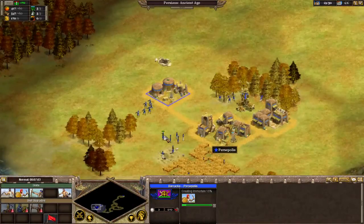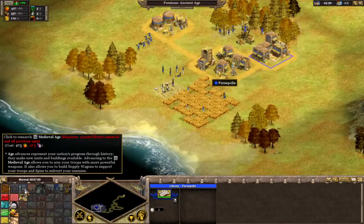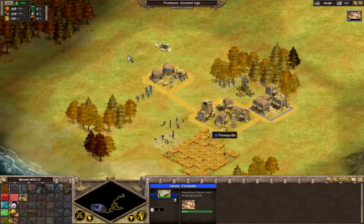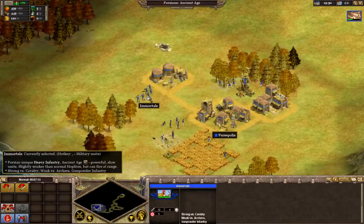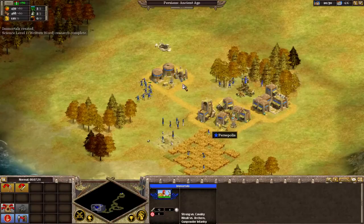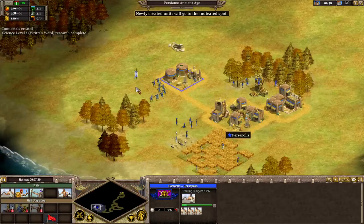Typically, as a rule of thumb, you're going to try and capitalize on when your military is at its strongest. So right now, this would be a good time to be aggressive in the early ages when I have access to these guys. You can see at the bottom it says they're weak against archers, so typically I would build some slingers because they are the direct counter.